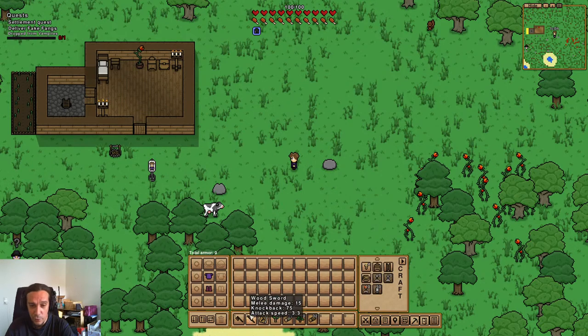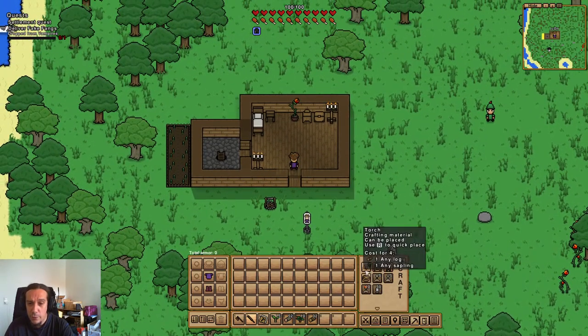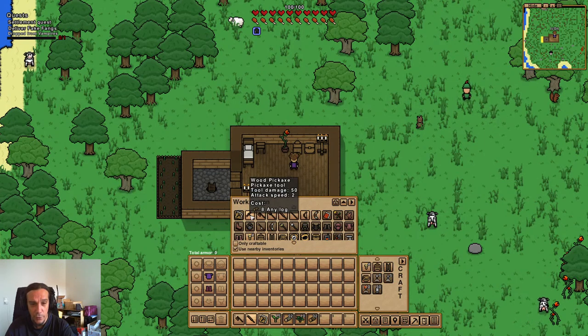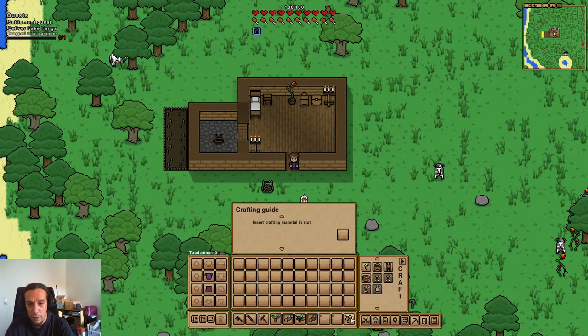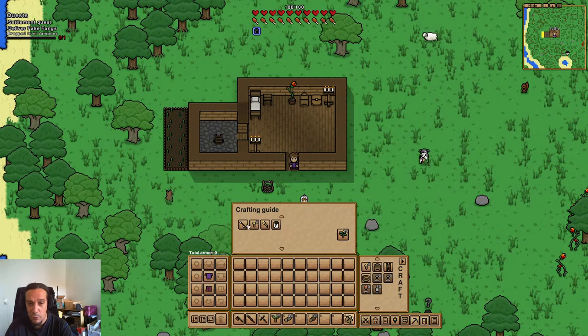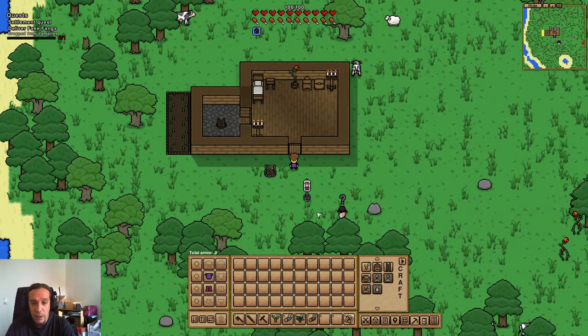We have a wooden sword here, but I'm not a big fan. Usually if you didn't have that house you'd need to craft and place the workstation yourself, but we start out with one — that's a good thing. Let's get ourselves a wooden pickaxe. The crafting guide is a pretty cool item too. You open it up, place something inside, and the game shows you everything you can build out of that specific material.